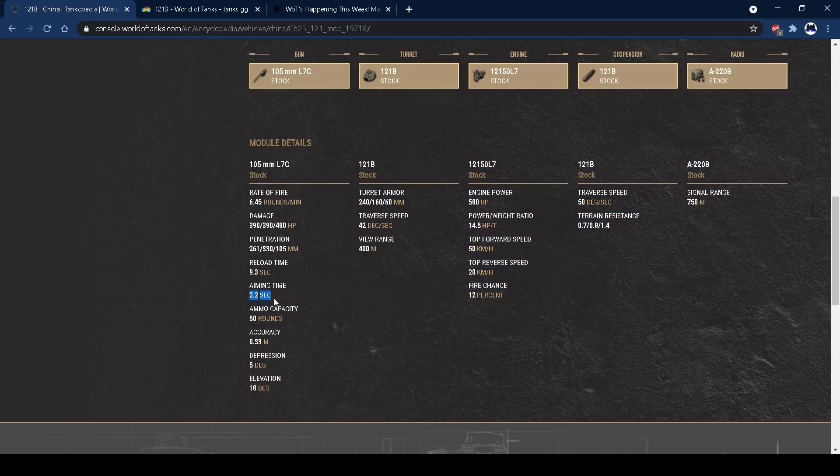It's got 2.2 second aim time, which is really nice — you zoom in on the target pretty quickly. You've got 0.33 base accuracy, which you can get down to about 0.24. That means you are really accurate — you don't necessarily have to run vertical stabilizers unless you want to go really overkill on the accuracy.